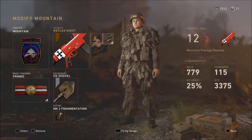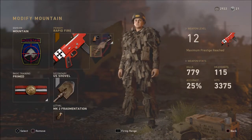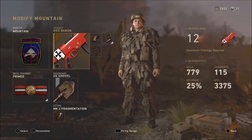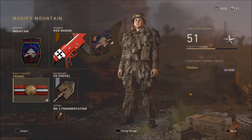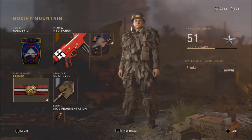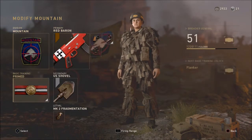The setup I was running with the infantry division would be quick draw, the reflex sight, extended mags, and high cal to get extra headshot damage. As you can see I have 779 kills with it, 115 headshots, 25% accuracy, 3375 hits. I was running four main attachments because the prime thing gives you one with the division and then that gives you another one, so four attachments total — really useful.